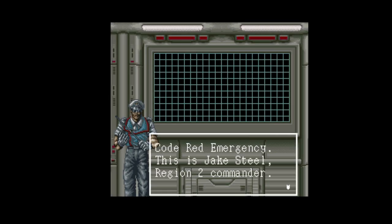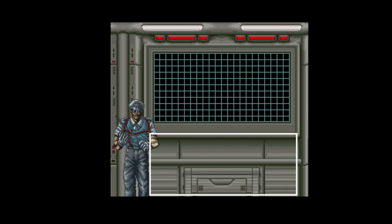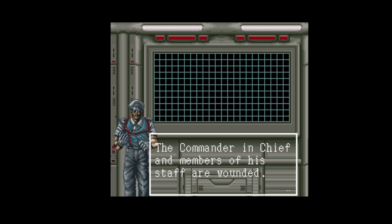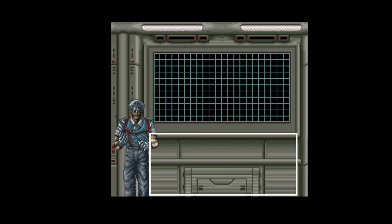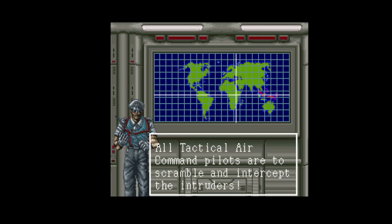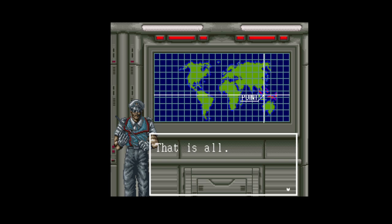We've got a briefing. Code red emergency - this is Jake Steele, region 2 commander. The commander in chief and members of his staff are wounded; I have assumed command. Pilots will receive their orders directly from me. A large number of unidentified fighter aircraft have violated our airspace and commenced attack. Satellite reconnaissance indicates the intruders have attacked our military airfields and are approaching the commander's aircraft. All tactical air command pilots are to scramble and intercept the intruders. Looks like it's kind of Japan - Japan-ish area.